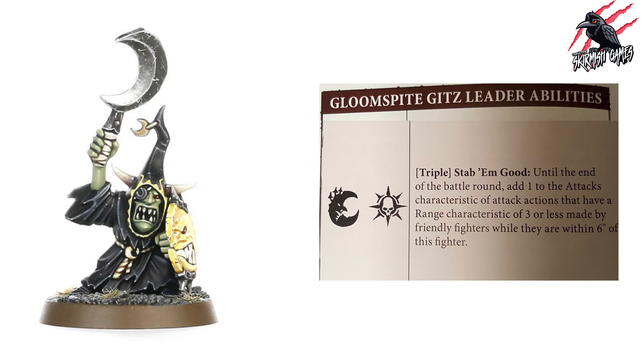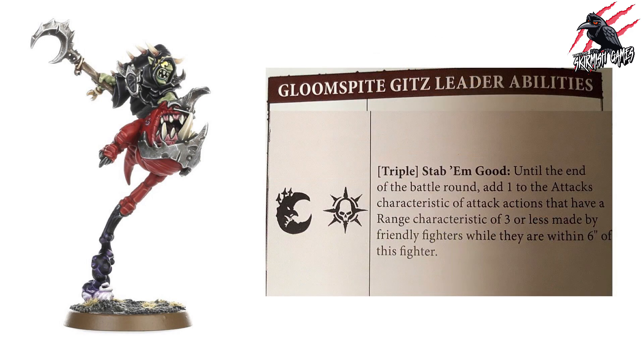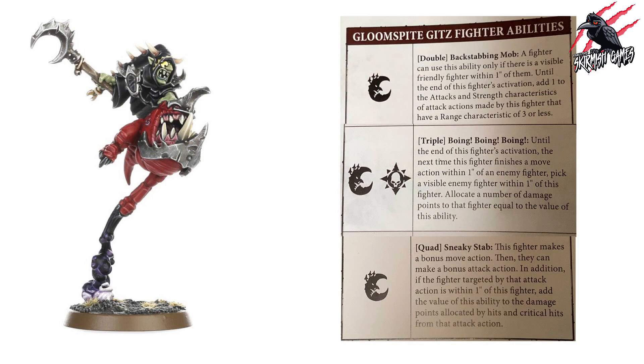The Squig Hopper Boss is a great model coming in at 250 points with Movement 10, Toughness 4, 22 wounds, the Leader rune mark, a fighter ability rune mark we've seen, and the fly rune mark. His weapon has range 1, making five attacks at Strength 5, dealing 2 to 4 on a crit — great stats for 250 points. Pairing him with a Loon Boss on Giant Cave Squig and using the quad ability could result in serious damage output. He gets the triple Stab Them Good plus the same three fighter abilities as the Loon Boss.